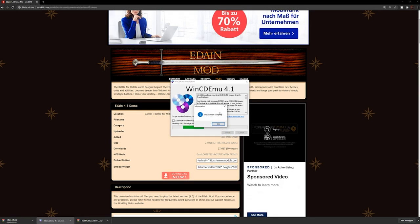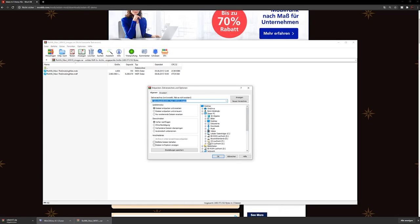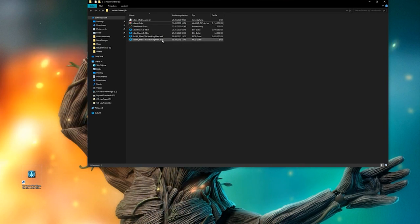You also need to download WinCDEmu to mount the CD images to a virtual drive. The reason for that is, unlike patch 2.02, patch 2.01 is going to ask us for a CD. Download the CD images and extract them. After extracting, double-click on the file which ends with MDS.